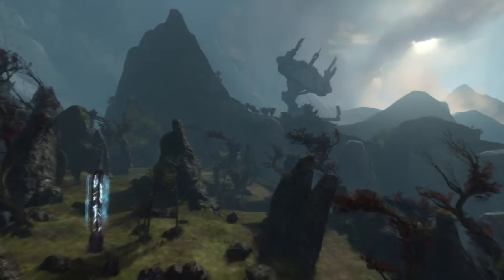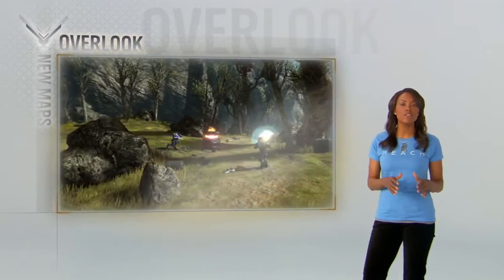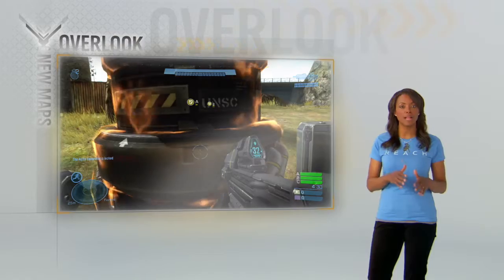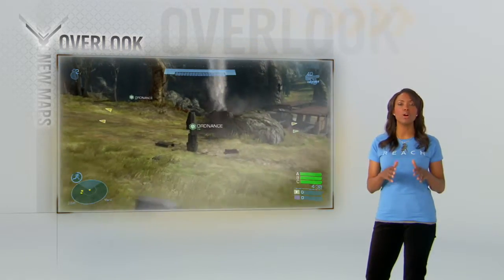You want to go big? Overlook features generator defense — Spartans versus Elites. Elites, destroy the generators. Spartans, get up close and activate the blast shield. And if you get taken down, launch your counterattack from a new location.